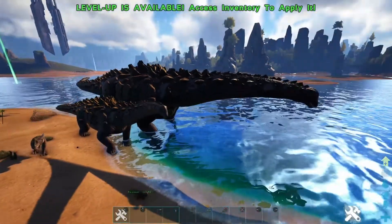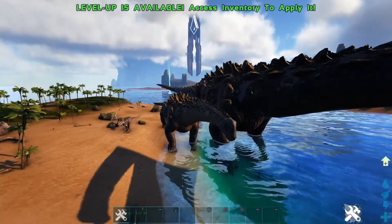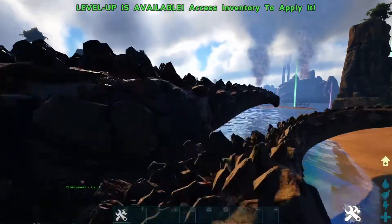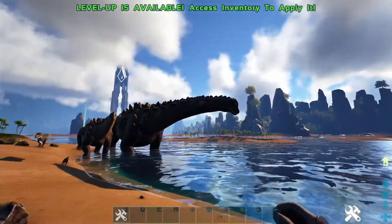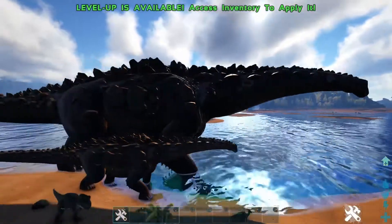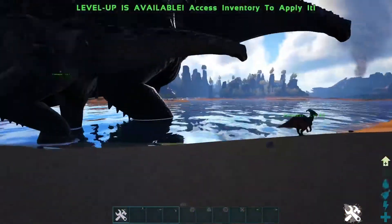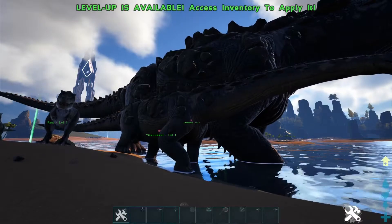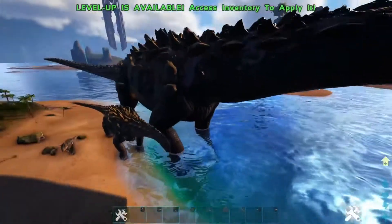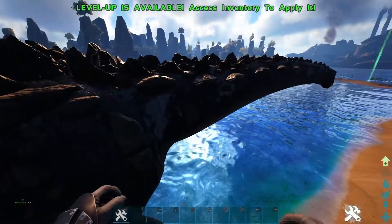I've made a titanosaur size two, and as you can see it absolutely dwarfs the first titanosaur — and this is just size two out of a hundred, so we've got a lot to go. The next size up is three, and as you can see it's absolutely massive, making a regular titanosaur look small. If it makes a titanosaur look small, you know it's big.